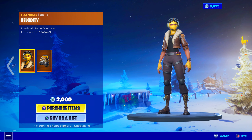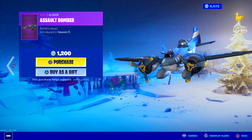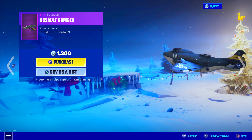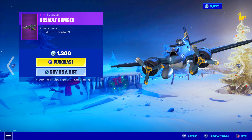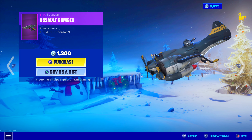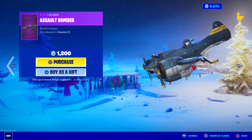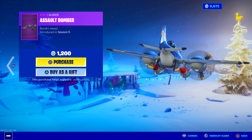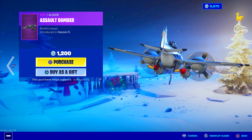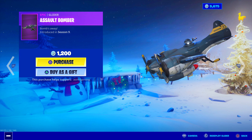The Assault Bomber Glider, 'Bombs Away,' introduced in Season 9. It pops out with wings and propellers — really cool. It's kind of smoking in the front, so it almost looks like it's going to crash land, which is a bit scary. It's very loud in-game, but the design is nice if you're a big Raptor fan and want the entire set.